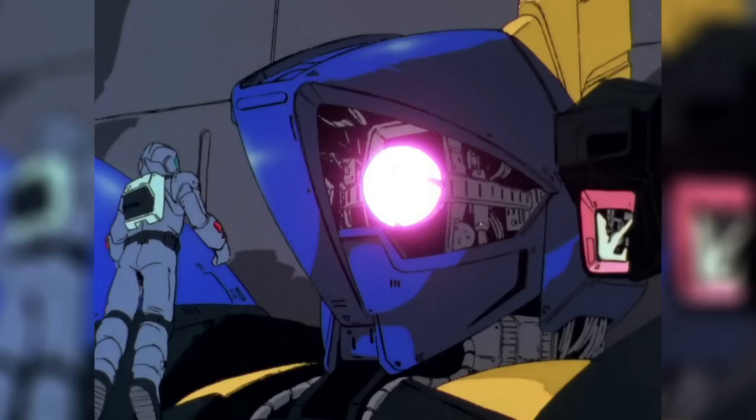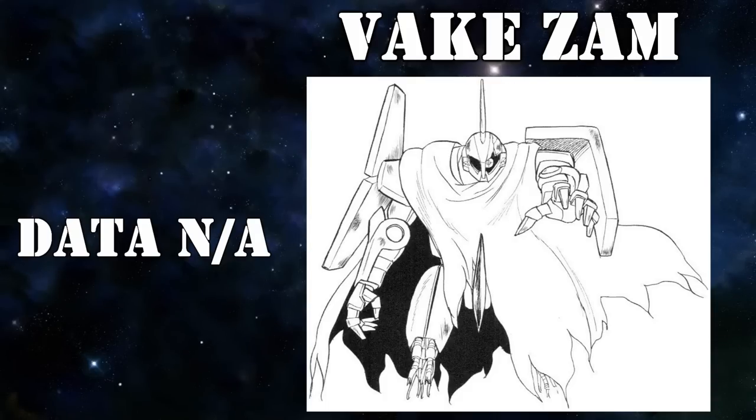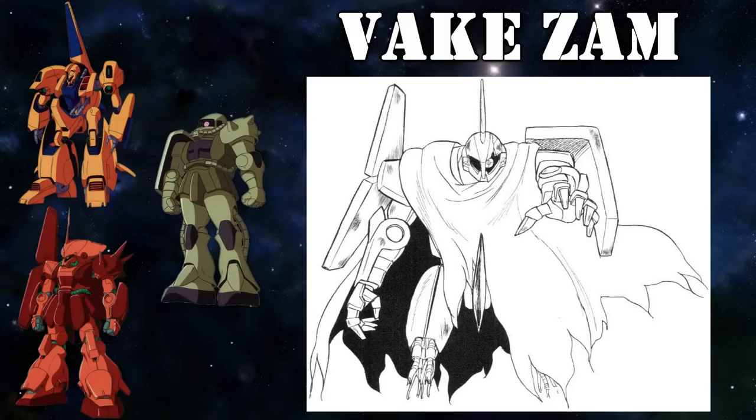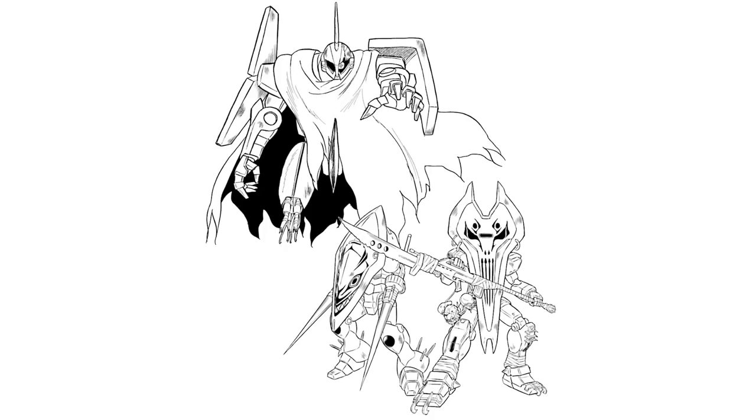The honor of the longest-serving confirmed Barzam goes to a unit known as the Vakezam — although calling it a Barzam is generous at best. While it has the head of a Barzam, it has the body of a Methuss, the arms of a Zaku-2, a Marasai shield, and no legs. It does have various cosmetic touches like a cloak and nails to make it look more terrifying and give it the vibe of a zombie or a ghost, but unfortunately these did little for its weak performance.